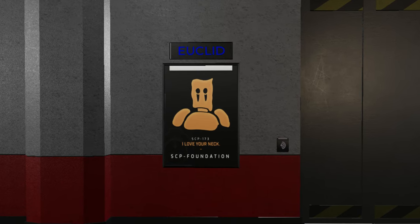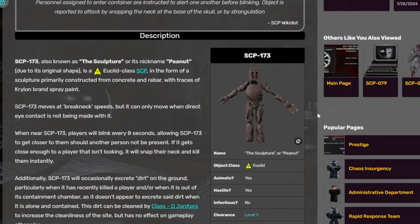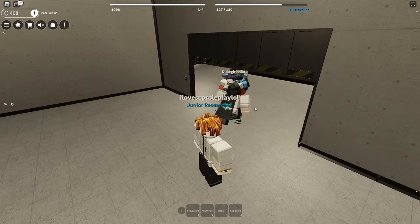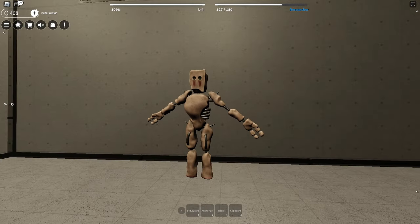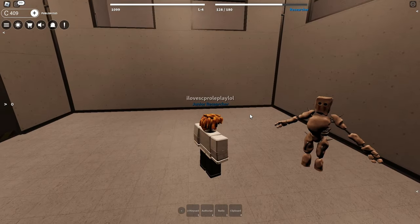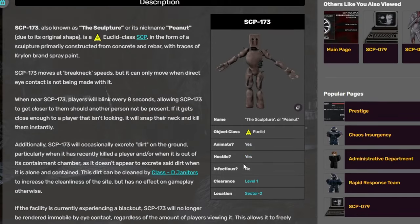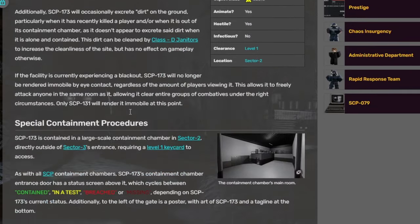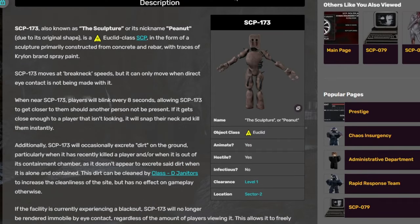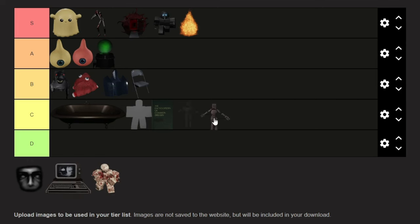SCP-173, also known as the Sculpture or Peanut. Let's be real — I don't really need much introduction to this SCP, everybody knows who this guy is. Let's go inside and try to test on this guy. I love how this SCP kind of looks different. This SCP can still snap your neck, so just be careful about that — which I wasn't careful, so he snapped my neck. From my experience, this guy always snaps my neck even if everyone's looking at his face. I really like how it doesn't look like the regular Peanut but has its own unique look from SCP Roadplay. Let's go ahead and rank this SCP in the S tier as well.